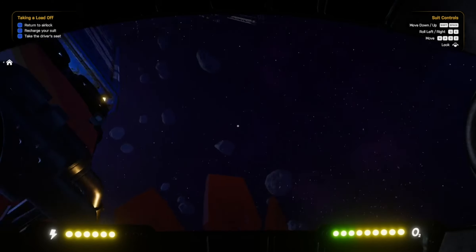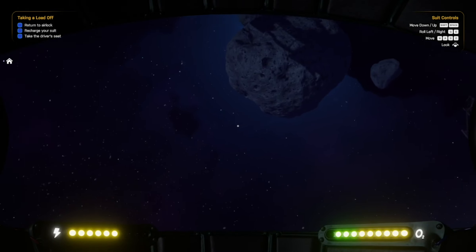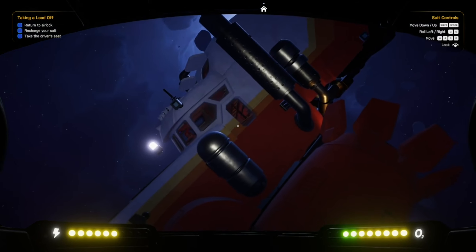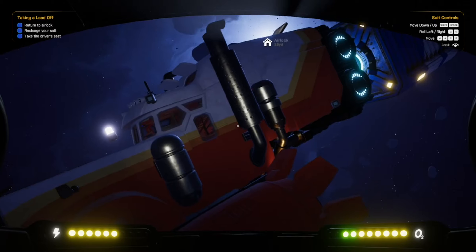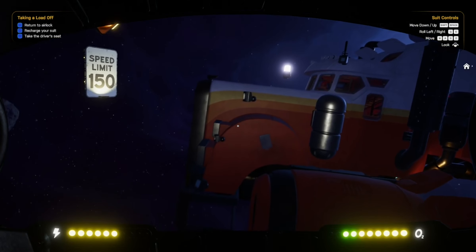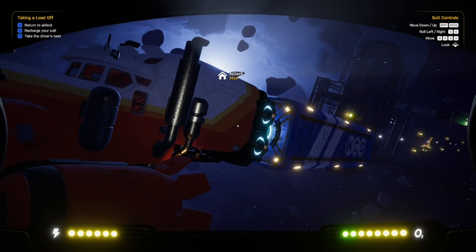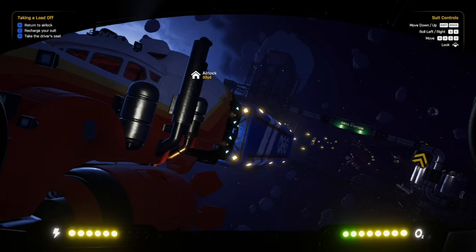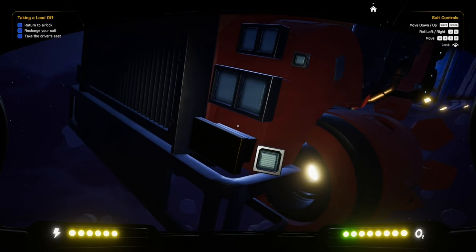Looks like that's our truck here. Let's go over this way just to see what our truck looks like. She's pretty — kind of looks like a Kenworth, might be a Peterbilt. Got a humongous hood on her. Looks like that's our trailer, quote-unquote — got big old boosters on her.